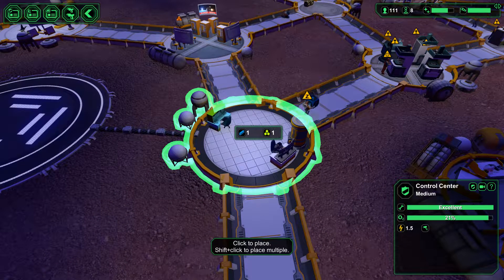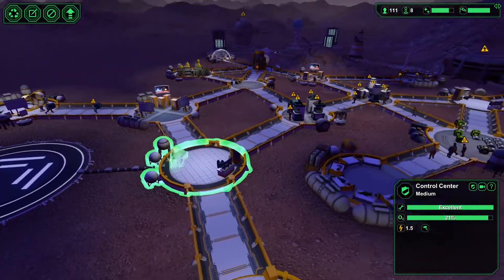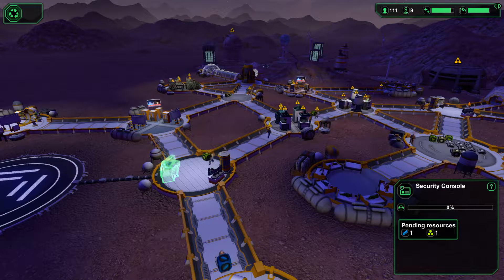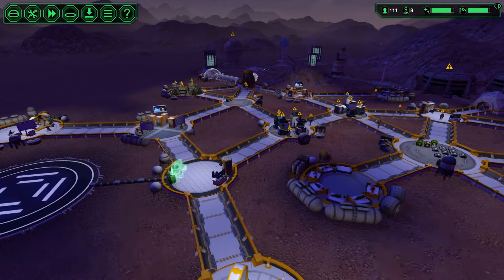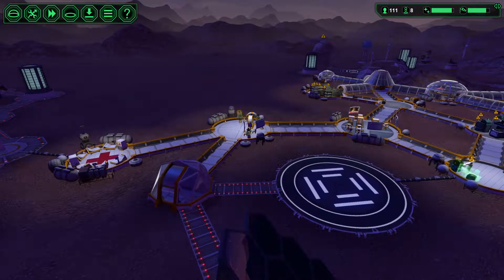Looks like this doctor here is not the happiest bunny. Let's see why he's not happy - if only I could select him, but it doesn't allow me to. So I've got lots of starch here which I'm hoping to be able to turn into usable materials.